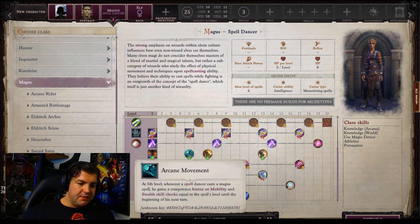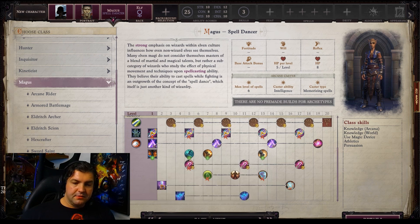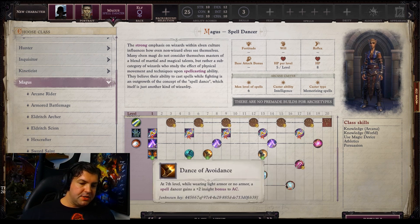You also gain Arcane Movement. At fifth level, whenever a Spelldancer casts a Magus spell, he gains a competence bonus to Mobility and Stealth skill checks equal to the spell level until the beginning of his next turn — interesting. Dance of Avoidance at seventh level: while wearing light armor or no armor, the Spelldancer gets a plus two insight bonus to AC. Greater Dance of Avoidance at thirteenth level increases that insight bonus to AC to plus four — that's great. Important to note: different types of AC bonuses do stack, but this is an insight bonus, so it won't stack with other insight bonuses to AC. If you have a different type of AC bonus, they will stack.